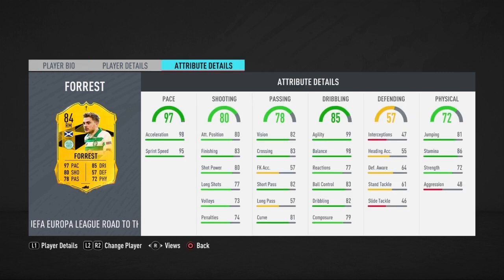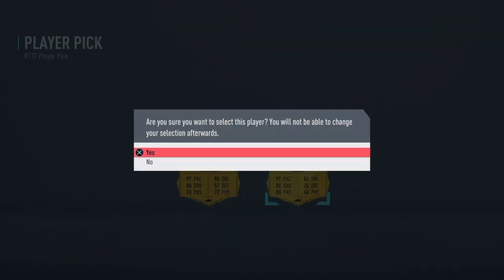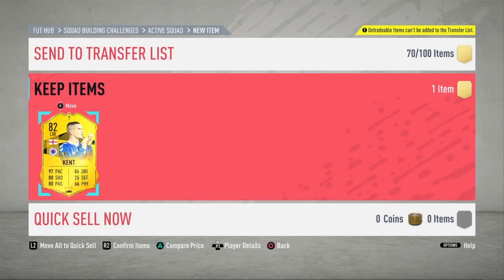Apart from the weak foot, both these cards look very very similar — very high pace, decent shooting stats, really really good dribbling stats. Forrest does have better reactions, better stamina, better strength, and slightly better volleys as well. That's basically the only difference between the two cards. I'm definitely going to be picking Kent — he's also a little easier to link into teams as he is English.